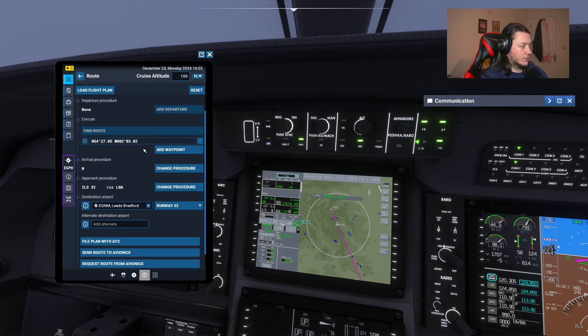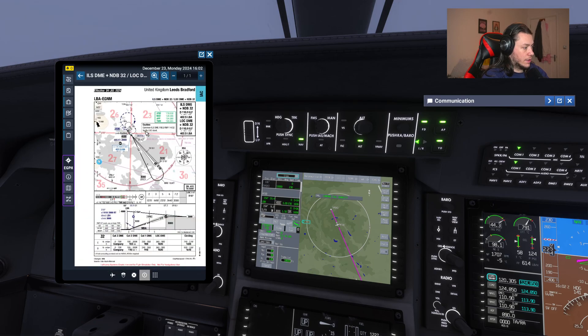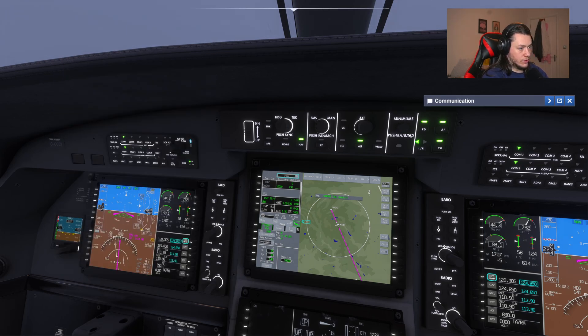This is where we could set our minimums for our flight plan. So we're doing an ILS landing. We can check on the chart for the ILS and find out that our minimums are - say this one here - 900. So I would scroll this to 900. You can see here it is telling us the minimums.